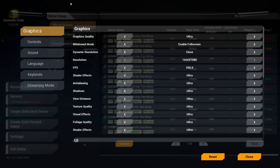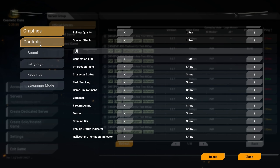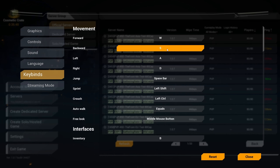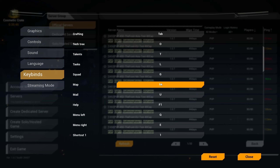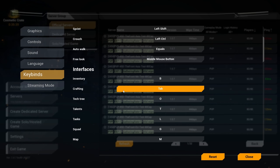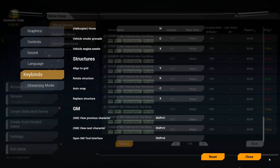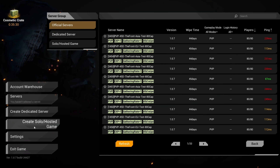Let's go to the settings. This has already been there but I think they added key binds, which they didn't have last time. So if you guys needed to check all the key bindings, just go to key bindings now, which is nice. I guess they're slowly fixing certain things as the game progresses.